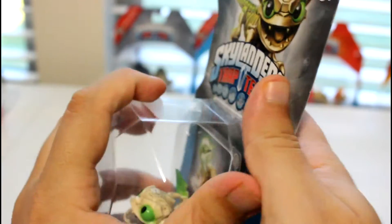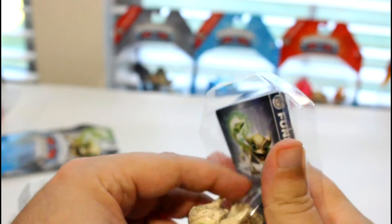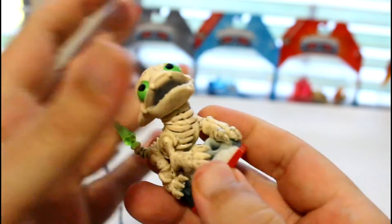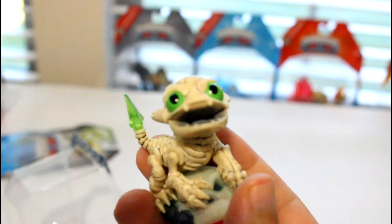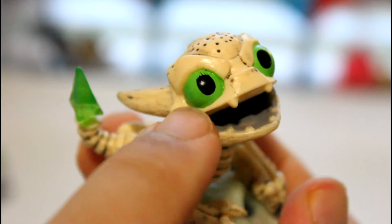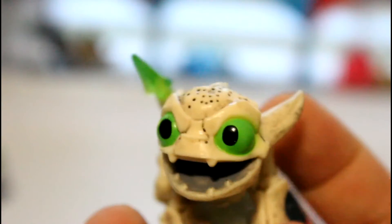So let's go ahead and open them up real quick. Let's go ahead and look at him real close. So normally a lot of characters have white eyes but he has green eyes and then black on the inside — irises, I guess you could say.